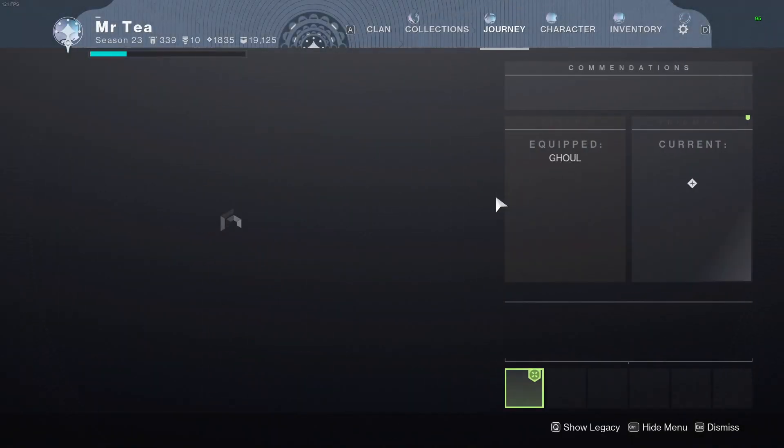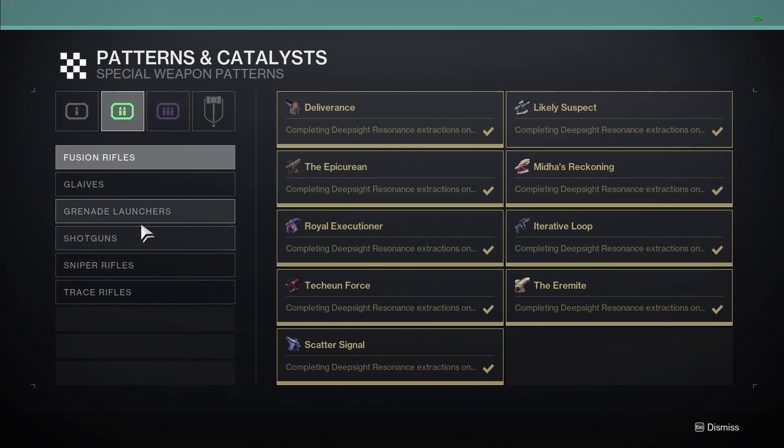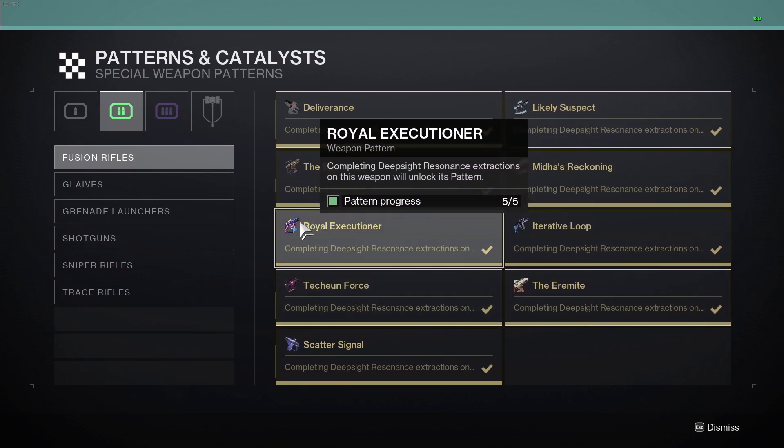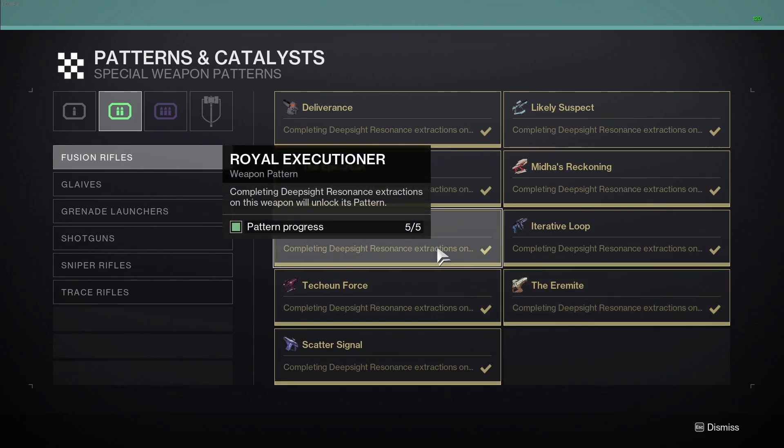There are other good Solar Fusions — if I come over to Collections, Patterns and Catalysts, and then go down to Fusion Rifles, Solar Fusion Rifles in the secondary slot include Royal Executioner and the Eremite, so you can craft these. Royal Executioner is from Season of Defiance and Eremite is from Season of the Wish.